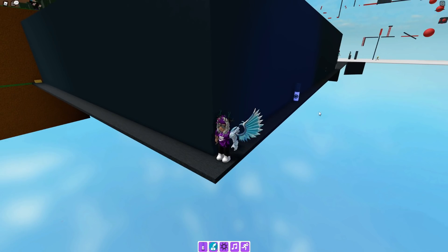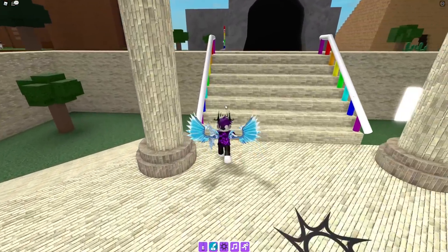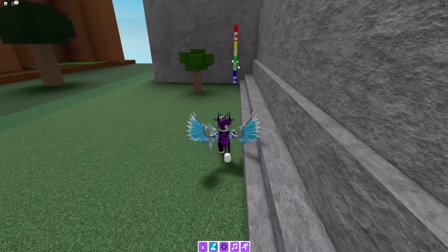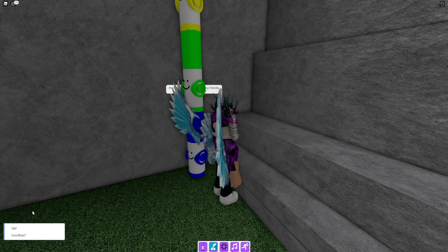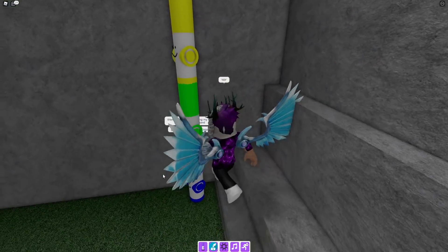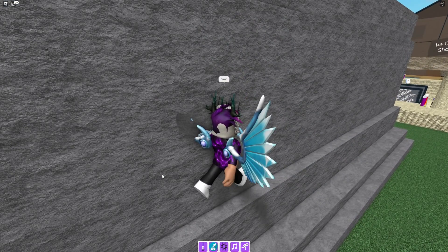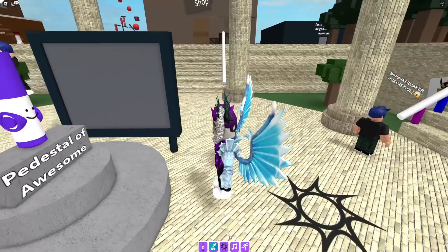Teleport back to spawn and you can see a massive stack of markers over here. Let's talk to the blue marker again — it's going to say thanks so much for finding my friends, then yay. Jump into the stack of markers and you get the stack of markers. Nice and simple.